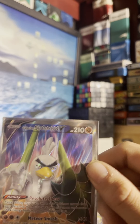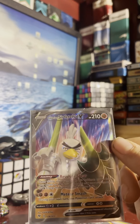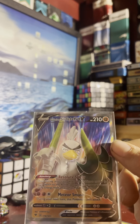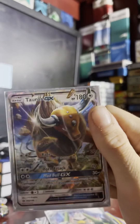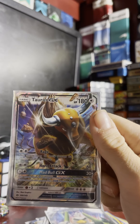Then we got a Prism girl trainer card — I like it. Next is Sirfetch'd V: 210 health, 200 damage — Meteor Smash down there where my finger is. Next is Tauros GX: 180 health with 60 damage at the max.